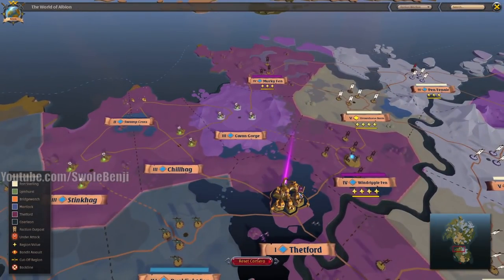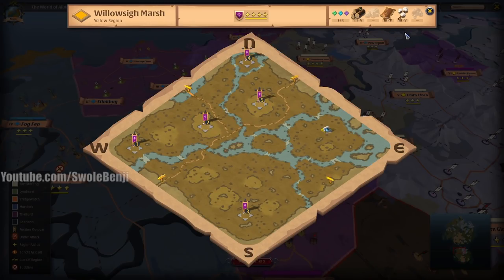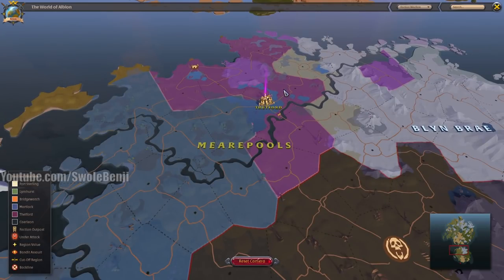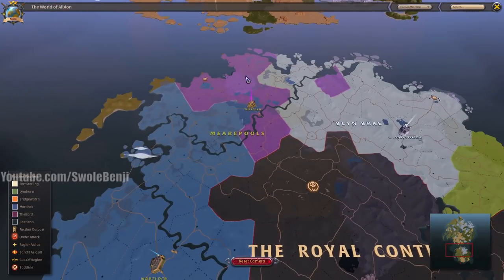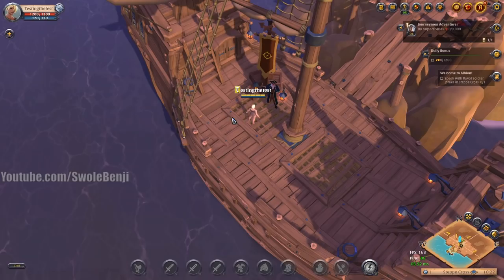Thetford — also known as Swamp Cross — is the lowest-populated city. Thetford's main export is fiber, which you can level up on Tutorial Island by picking cotton. There are not a lot of people representing Thetford, but if you want to be in the lowest-population areas in both the Black Zone and the Royals, Thetford would be your choice.